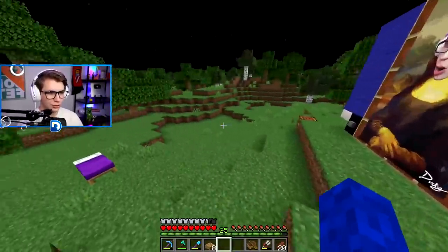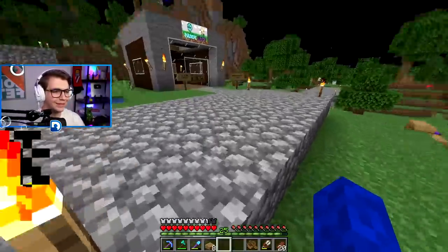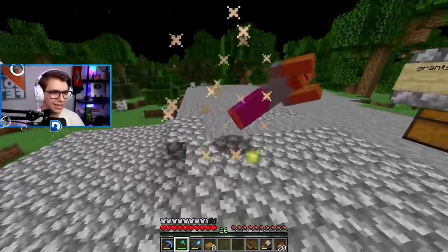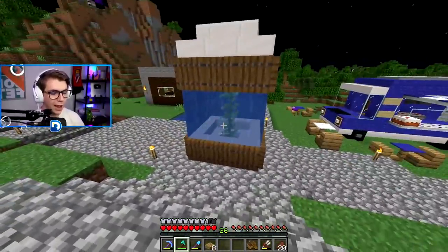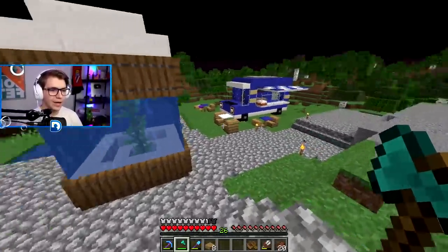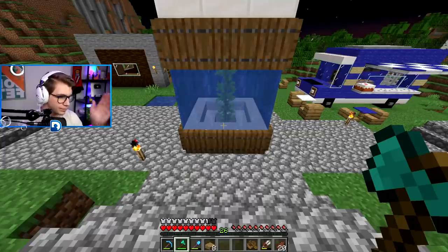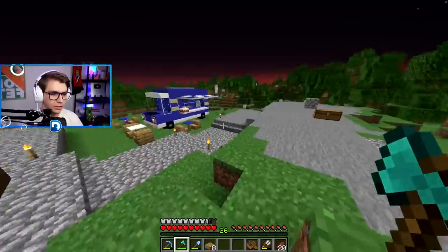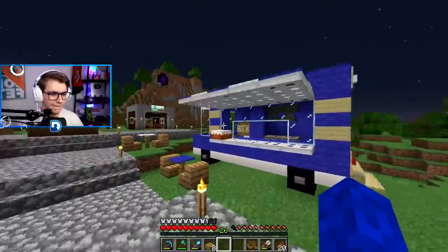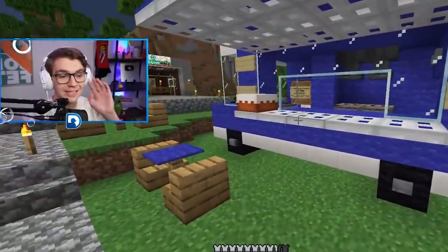Oh yeah, look at the swag — look at the ducky mobile! This is a fine establishment. Let me give you the grand tour. I've got prime real estate — I was there helping build spawn so I made sure to claim my plot right here. I'll redo this aquarium probably tomorrow, grab a bunch of coral and fish to make it really cool underground. We got the ducky truck with seating out front, an awning, headlights, grill, and a cake out front.